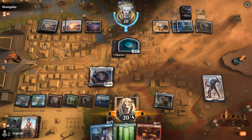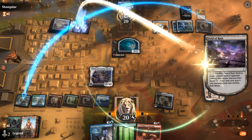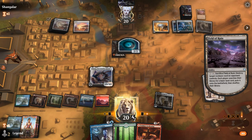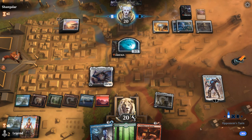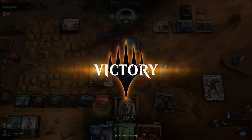We plus Karn and we're in pretty good shape with Ulamog in play. Opponent uses a Field of Ruin, which generates us one more energy. With only 6 mana available, the opponent scoops. Great power from Karn the Great Creator against these artifact ramp decks. On to the next one.